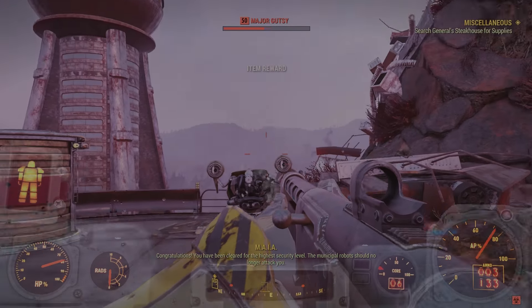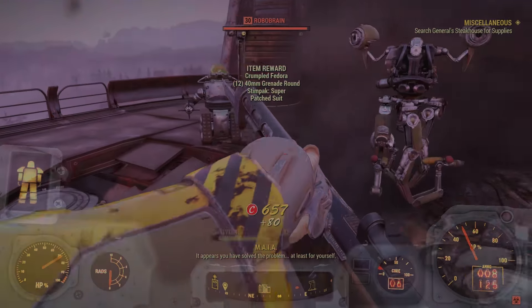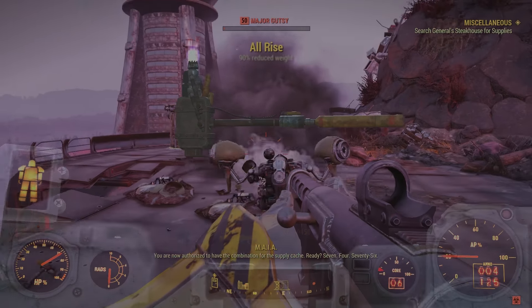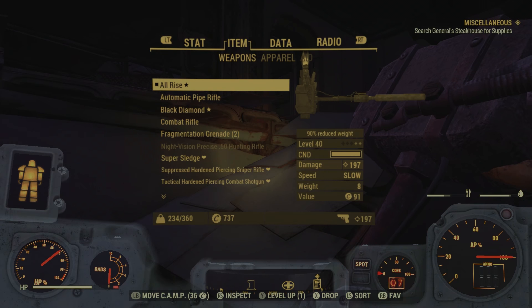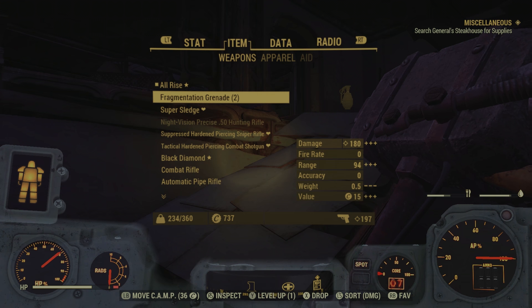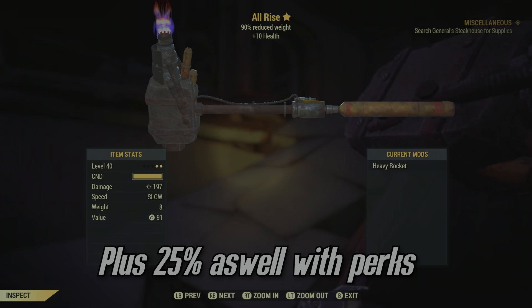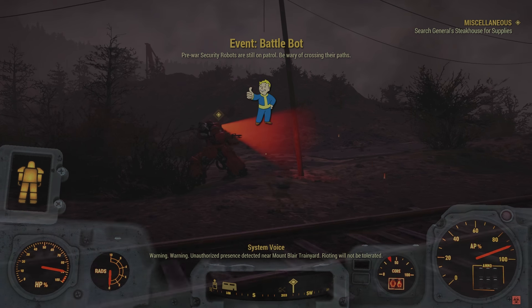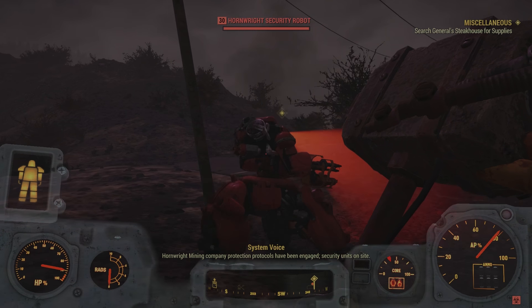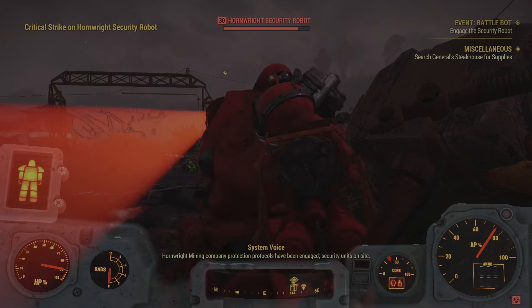And you see in a moment the sledgehammer, which is very very powerful actually. I believe the normal one does 179 or 149, but this one does 197 because it does have the attachment on already. As you see here it's reduced 90% weight so it's a lot less heavy, and plus it gives you 10 health which is very very useful when you come up to opponents.